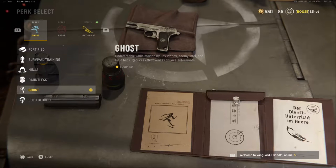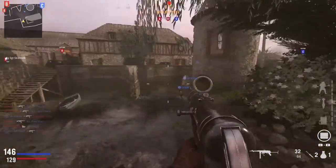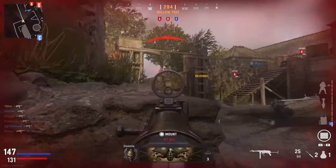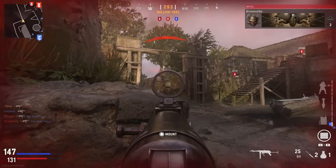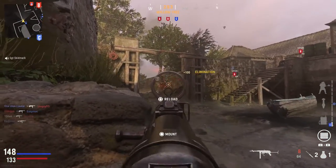Finally, Ghost — you will be undetectable while moving by spy planes, enemy intel, and field mics, and it reduces the effectiveness of local informants. Much like Ghost in the last couple of Call of Duty titles, you do have to be moving for this to be in effect. It's a great perk especially when there is a lot of UAV spamming going on.